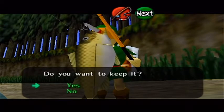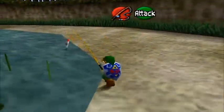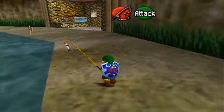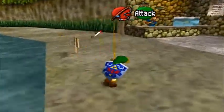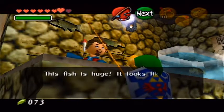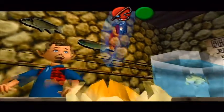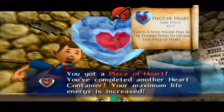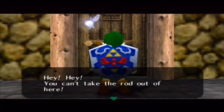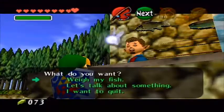Finally — you want to find the fish that he says is a real whopper, meaning it's heavy enough to impress the fishing pond owner. We got a big fish: whoa, this fish is huge! It looks like a new record — it weighs at least eleven pounds! And we get a piece of heart, completing another heart container. Hey, you can't take the rod out of here — when you quit fishing, return the rod to the counter.